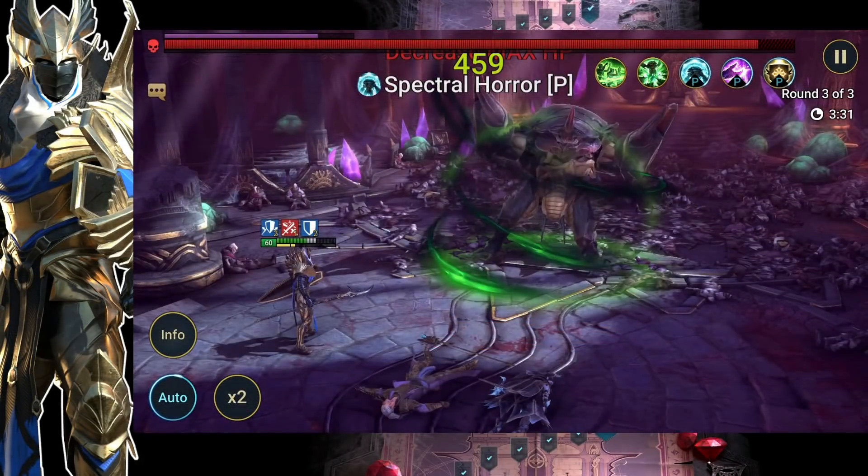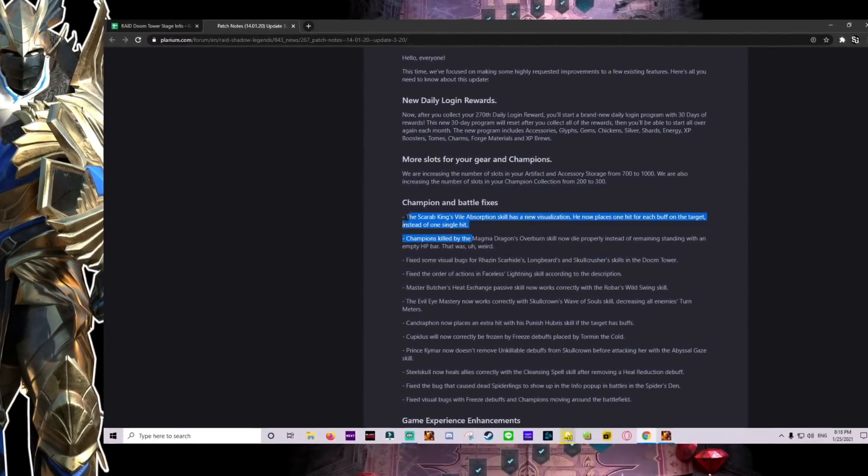Welcome back to Raid Shadow Legends. We are going to solo Doom Tower Hard Floor 100, the Scarab King with Virgus. And I know this might be old news to you, but we did this before with 2 Virgus and you can no longer do that. Since patch 3.2 changed, now the boss will hit you multiple times depending on how many buffs you have up — an additional hit every time you have a buff up.